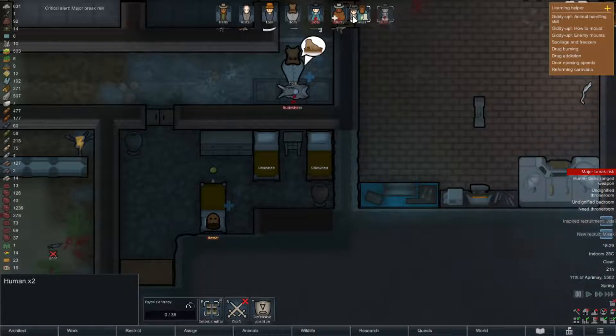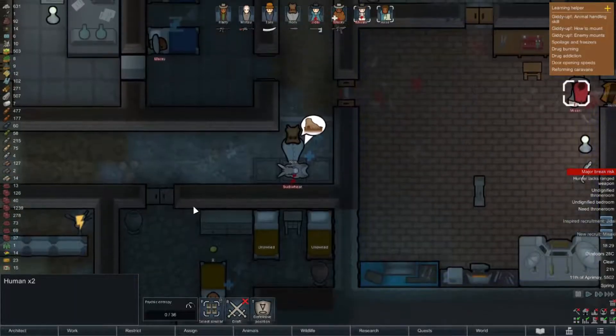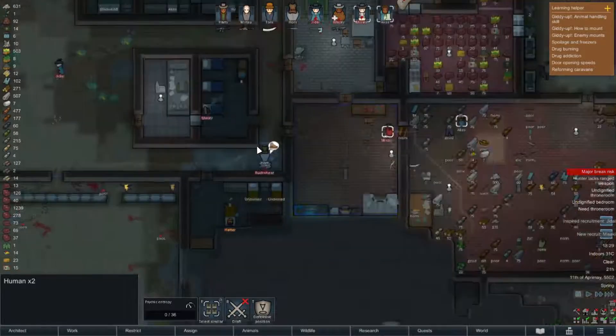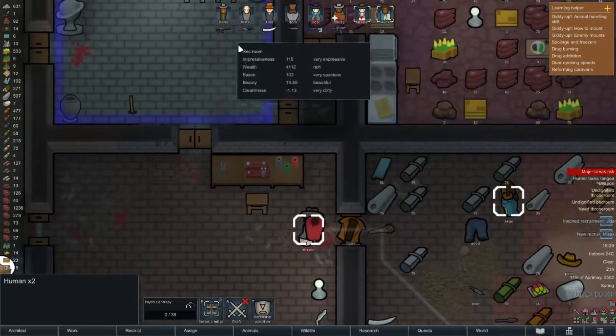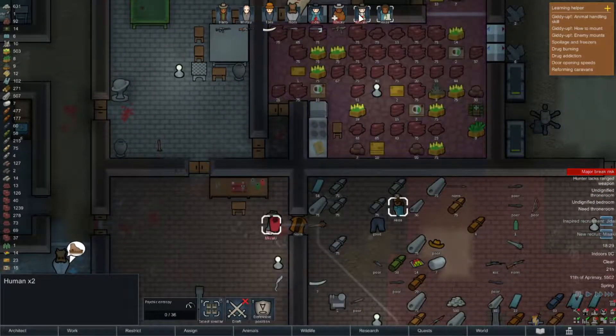Let's move them - if you right-click on them you can move their positioning. Because Akos is not our colonist, but Mitsu... Masika. Might need to change that name - having Macy, Masika, and Mitsu is going to be a problem. But she is now a part of our colony. Let's take a look at her bio.